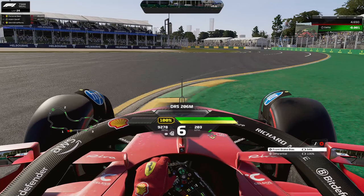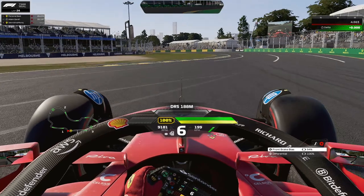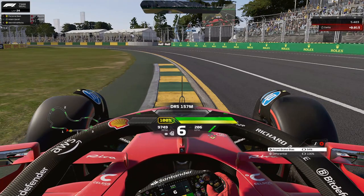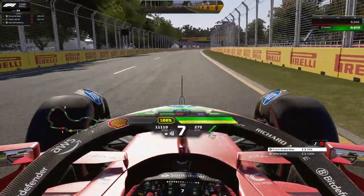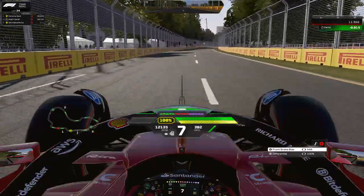Here comes the scary part — launch it over the curb. You have to take as much curb as possible here. Be careful though: if you have too low a ride height, this will not work. Same thing on the exit — it's a slightly lower curb but you still have to take as much as possible to maximize your speed through turns one and two. DRS is open now heading down into the next braking zone.